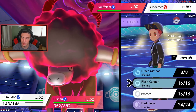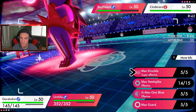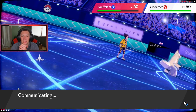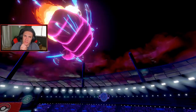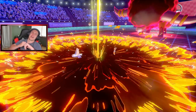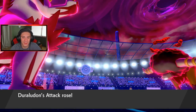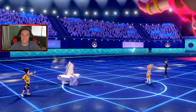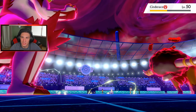Cinderace has to go, same with Buffalant. Let's go Dark Pulse to try to get a flinch, and Max Knuckle over on Buffalant for STAB damage and an attack boost. He does not guard — wonderful. Knuckle coming in — can it KO? It's going to be pretty close. Come on — ah, we do not pick up the KO.